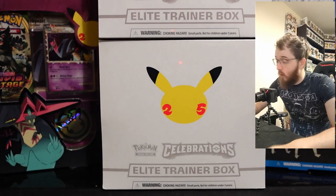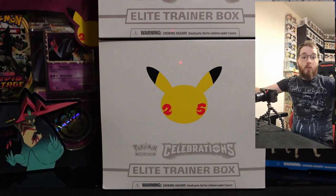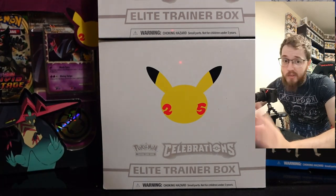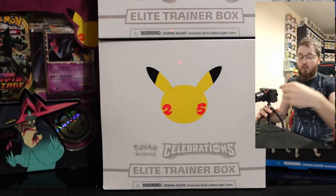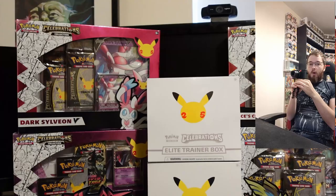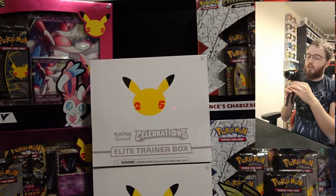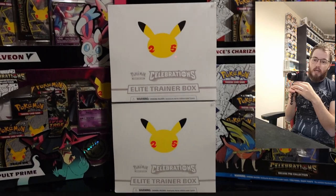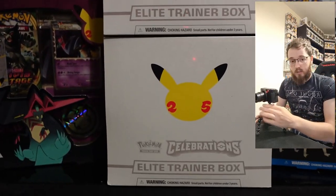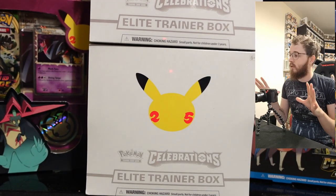We are back and it is Pokemon Celebrations release date here in the UK. We've hunted around where I live and managed to find quite a few things, with other things pre-ordered. So you can see we've got a Dark Sylveon box, a Dracopult Prime box, a Lance's Charizard box, a Celebrations Dulux Pin box, and two Elite Trainer Boxes. This is everything we've managed to get our hands on today.